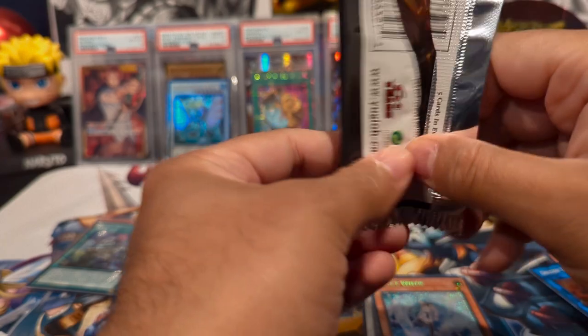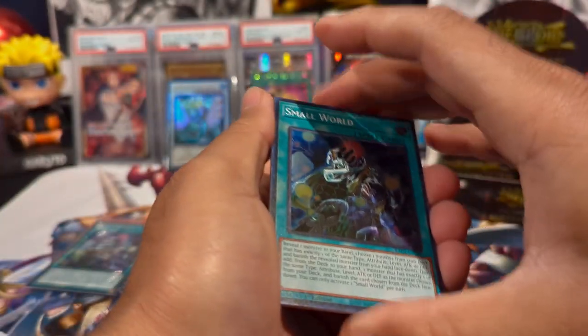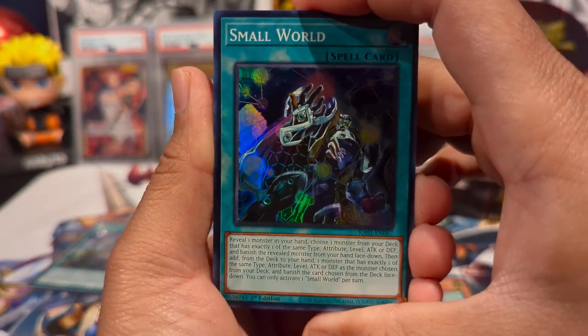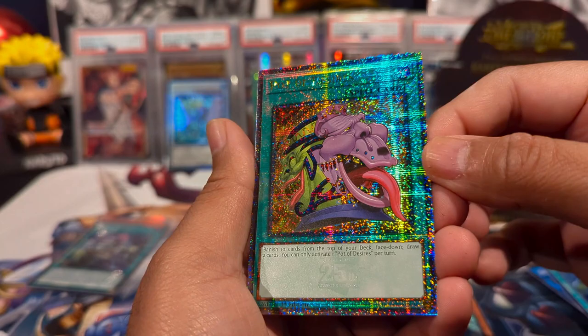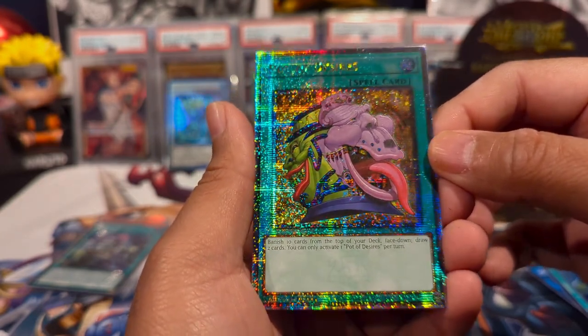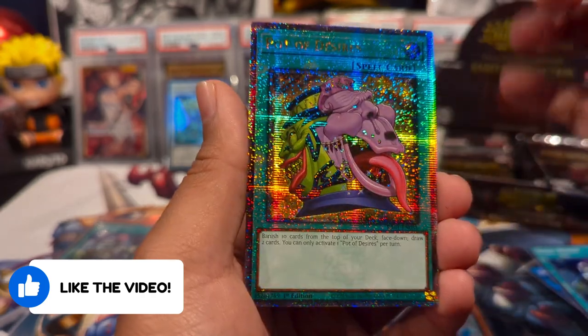We also have Decode Talker Heatsoul as a super rare — definitely running that card from time to time in Master Duel. I think right now the meta is pretty much just Kashtira. If you guys play Master Duel or Yu-Gi-Oh in general, let me know what decks y'all are running. We have Small World as a super rare — are we gonna get all the pots?